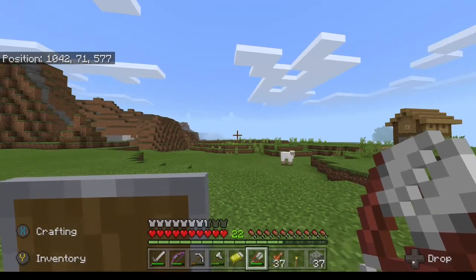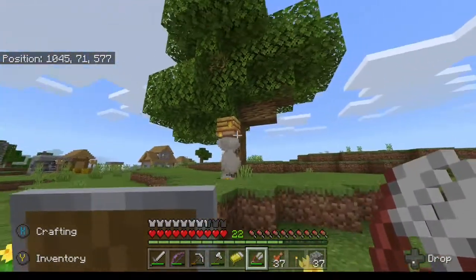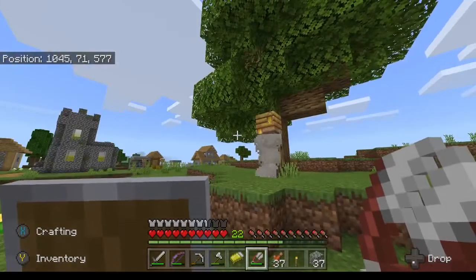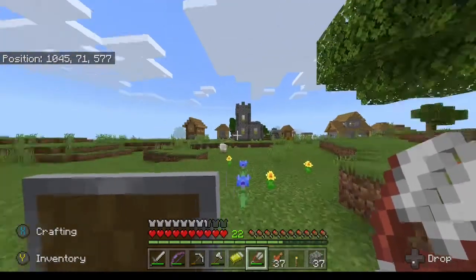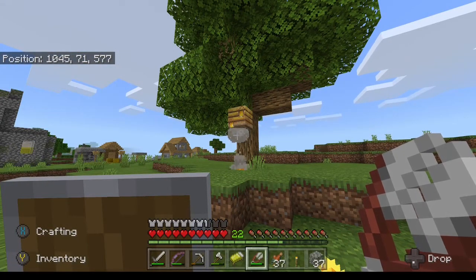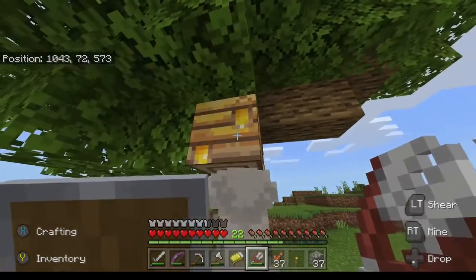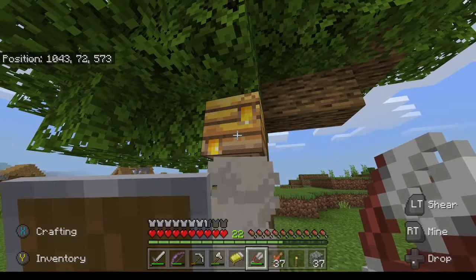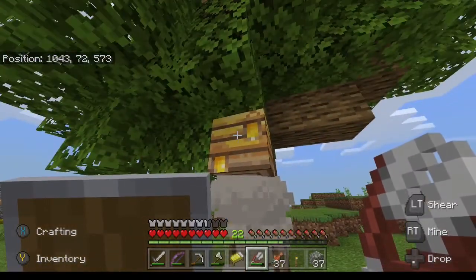We're going to talk about what we can do with bees and how they're useful. First of all, there are a couple different types of nests. There is the bee nest, which is the naturally generating one, and then there's also a beehive that you can craft. You can collect honeycomb and make beehives, and breed bees to increase your bee population. From this nest we can get honeycomb — just use your shears. Before you do that, you want to place a fire below it, otherwise the bees will get aggressive and sting you. We have a fire under here so it's smoking the nest — and there you go.